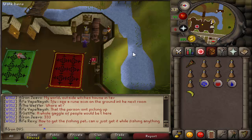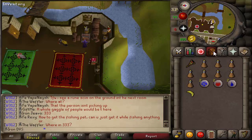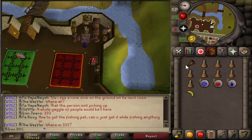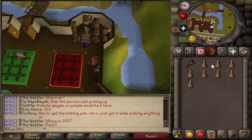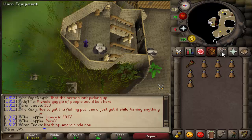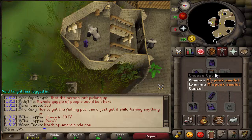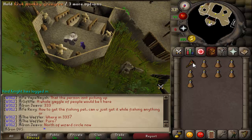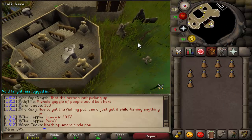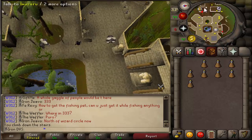You do not have to go back to the bank if you don't want to — I just want to get more stamina potions. If you teleport, just go back to Ape Atoll. You need a bunch of stamina potions, the Kruk Monkey Grigory, Graceful gear, and I believe you need the Monkey Speak Amulet as well. So once you have all of that, equip your Kruk Monkey Grigory and head to the west side of the island.